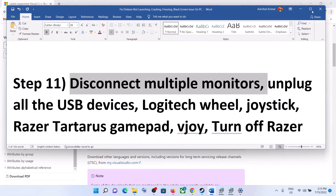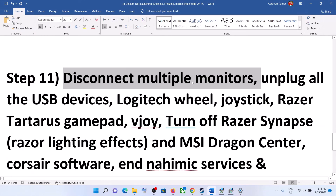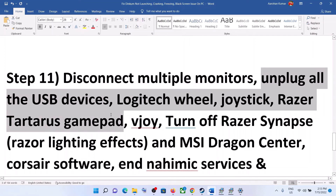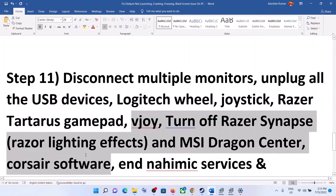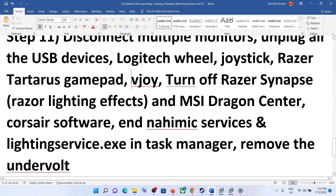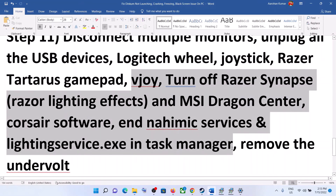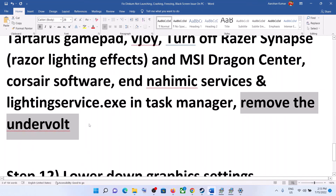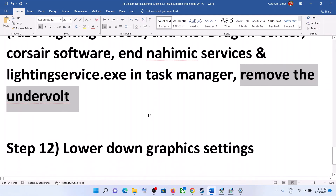The next step is to disconnect multiple monitors. If you have a multi-monitor setup, disconnect the extra monitors and try launching the game on a single monitor. Also unplug all USB external devices, close any related software such as Razer Synapse or MSI Dragon Center, and make sure only Steam and the game are running. Additionally, if you have undervolted your hardware, remove the undervolt and then launch the game.